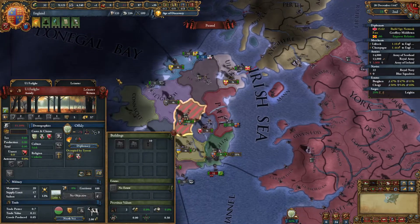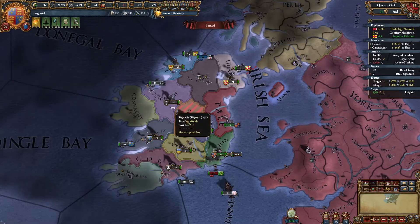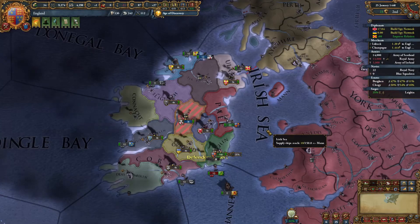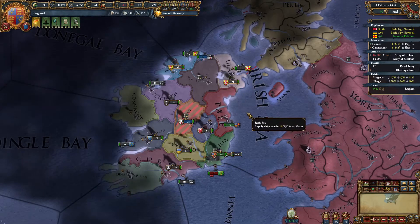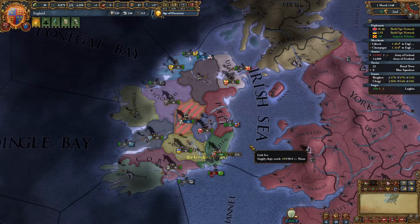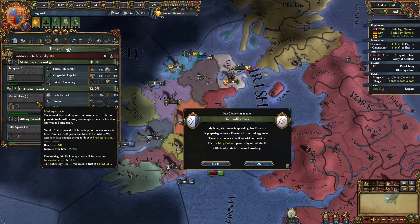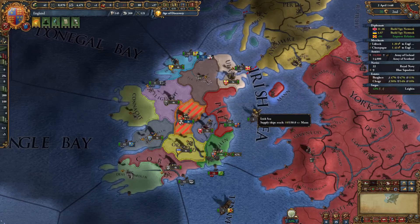Let's transfer control to Tyrone — actually I might as well take it for myself. As great as getting vassals is, it's really hard to properly transfer control of the provinces in terms of making claims. We might actually get ahead of time in Diplo tech at some point. The tech level was already reached in 1444 — interesting. So it tells us when the tech level was reached. Kind of a neat little feature.